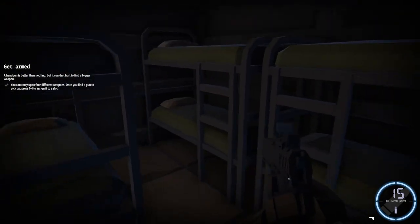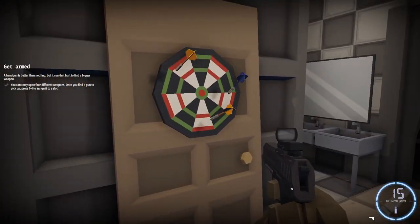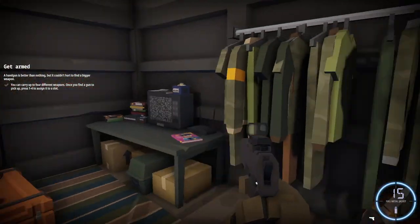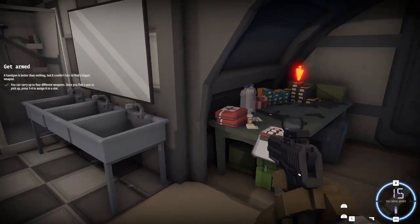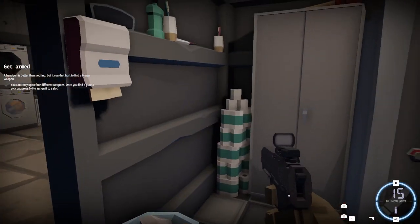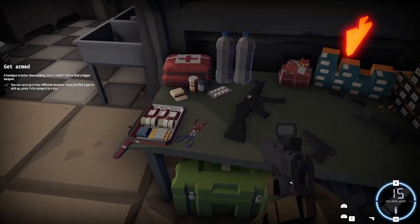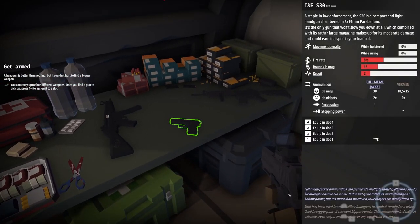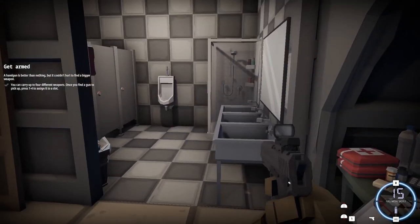Nothing in here. This must be like a bunker of some sort. Somebody was just doing washing. Okay, here's weapons — I just want to look around. We can't go into the shower water. We can hear the zombies already! Okay, so we've got three guns here and it tells you all about them.